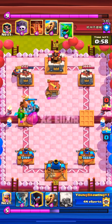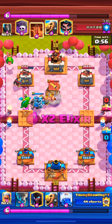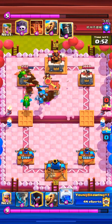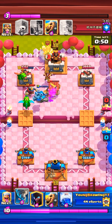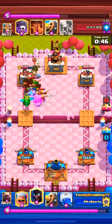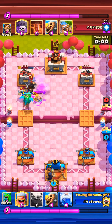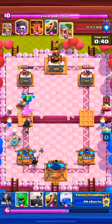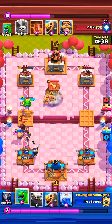Now I'm trying to bait the opponent's poison here. You see, I didn't go with the night witch. Rather, I did baby dragon and mega minion. I natoed everything closer to the baby dragon and the mega minion so that way we can do splash damage. Everything there we don't have to worry about, because we took care of it when we did the nato play.